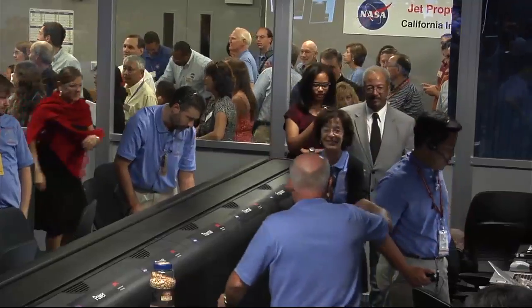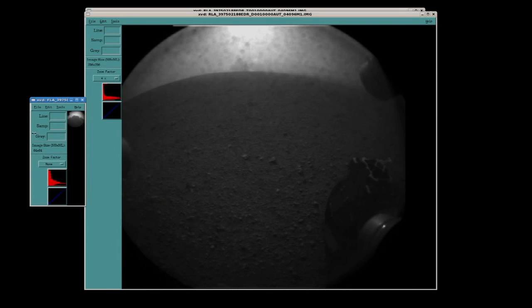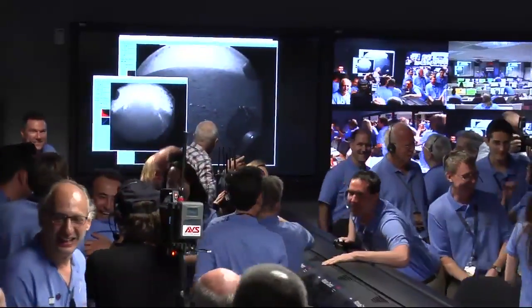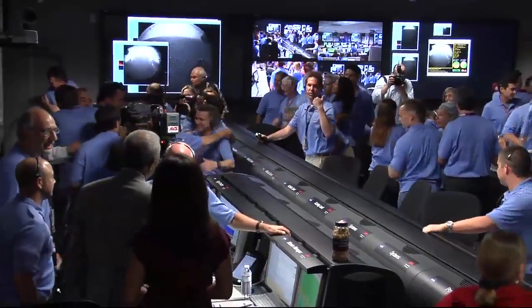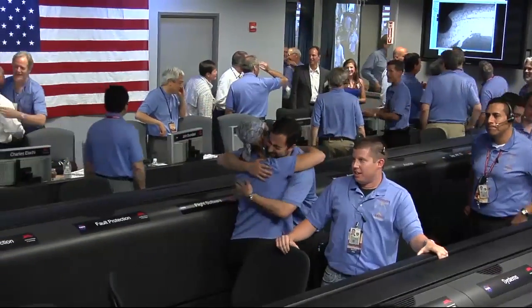Now we have another image coming down. This is a view looking the other direction, still being processed. This is another thumbnail image — that's the shadow of the Curiosity rover on the surface of Mars. Thank you, guys. The Odyssey transmission is about to end; it's about to set below the peak of Mount Sharp very shortly. So this is about all the data we're going to get, but things look great.